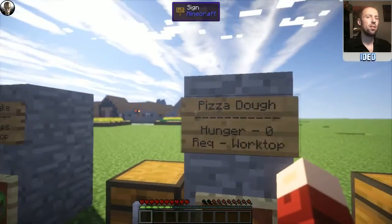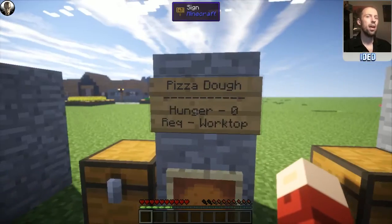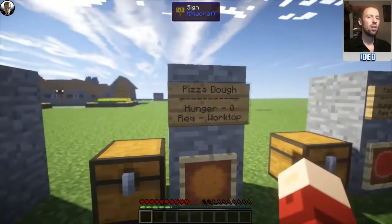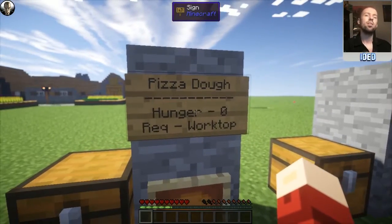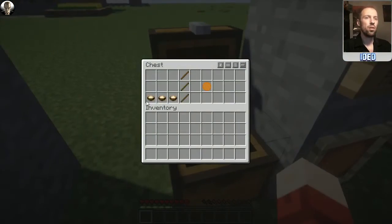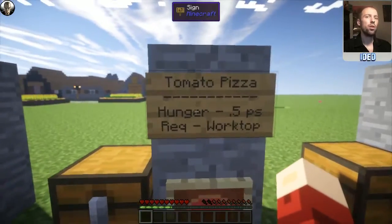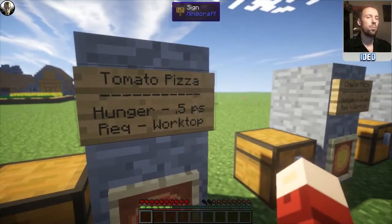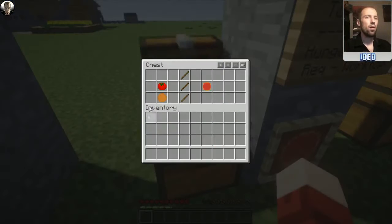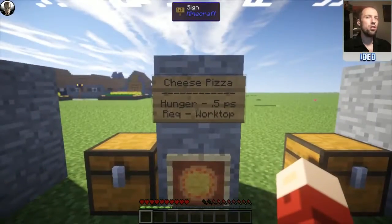Moving on to Pizza Dough — you can get pizza in this mod as well. You can't eat it raw, and the hunger stats I'm going to show you are based on the pizza being cooked in an oven first. This requires the worktop. All you need is three pieces of dough along the bottom and that'll pop you out a pizza dough. If you cook it, it restores a hunger of 0.5 per slice. To make the tomato pizza, you just need a tomato in the centre and the pizza dough at the bottom.